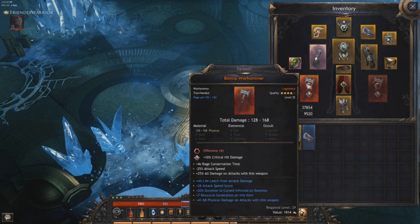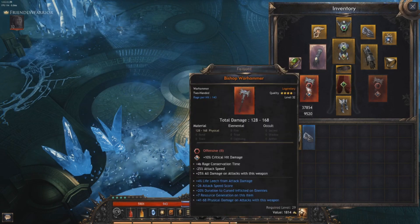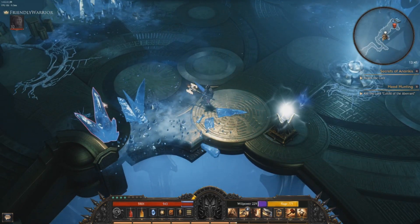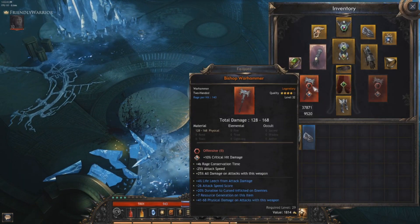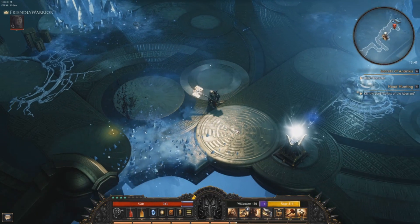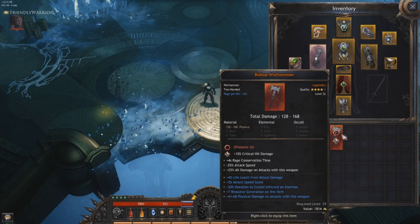As you can see right now on this legendary item, in the bottom right corner going down, we got the required level to wear it - it's 29. But to get that item we need to be level 32. So I had the situation with the Offering Shrine - I clicked it and it offered me - I was gobsmacked - what's going on? It offered me only legendary items, at the highest item level I possibly can wear, so in my case it's level 32. It offered me legendary items, so just choose this legendary item.